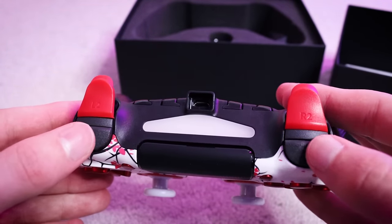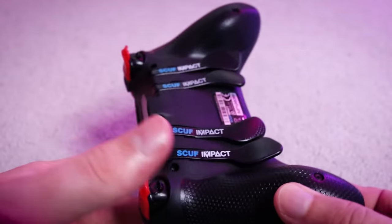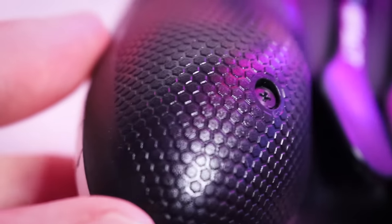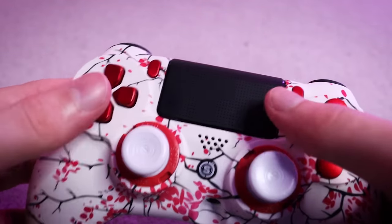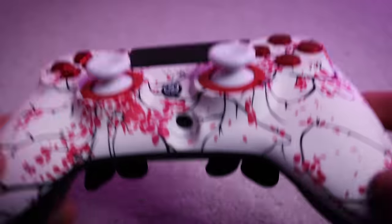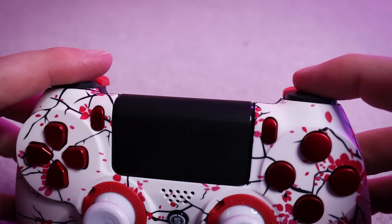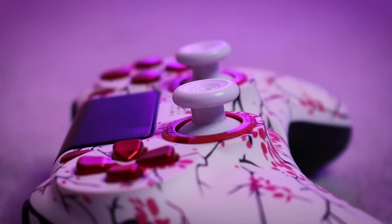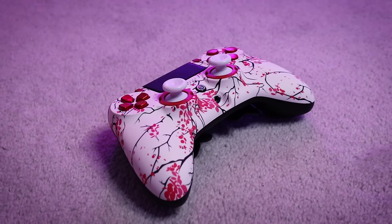It looks like we didn't get the red triggers because when you select digital tap you can't customize the trigger color. But we do have trigger stoppers on both triggers, four paddles on the back, a hexagon mesh grip on the back, and all red action buttons on the front. One thing I've noticed is that the controller feels really light — obviously because I removed the vibration. The digital tap triggers feel almost too sensitive; it takes almost no weight to press them.